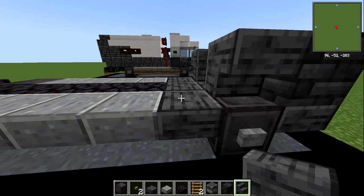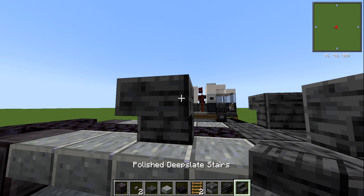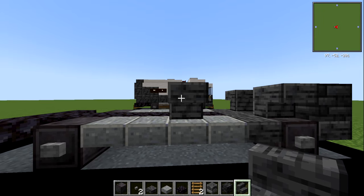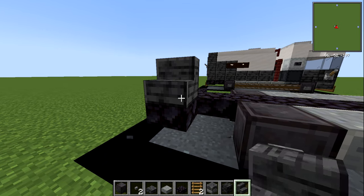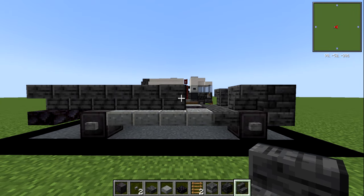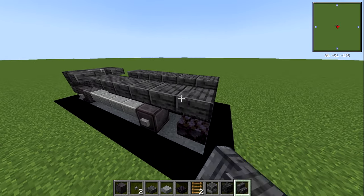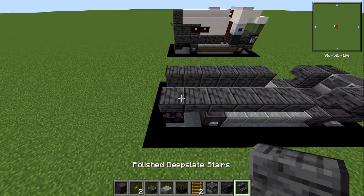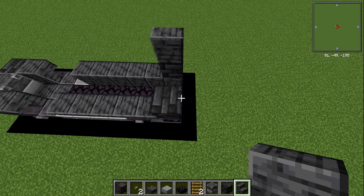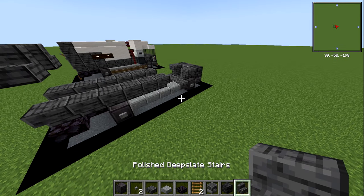With your polished deep slate stairs, place an upside-down stair over each front wheel and do the same on the other side — try not to hit your blast furnace. Then leave two blocks and place an upside-down polished deep slate stair, running six stairs in total back along each side, ending up on top of the rear wheel block. Do the same on the other side. For a tricky placement, put any temporary block down, place your polished deep slate stair on top normally, then remove the temp block.